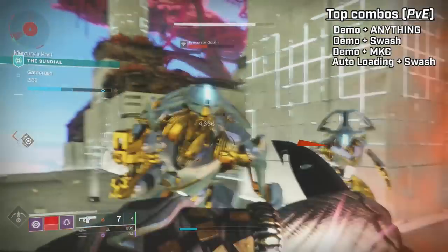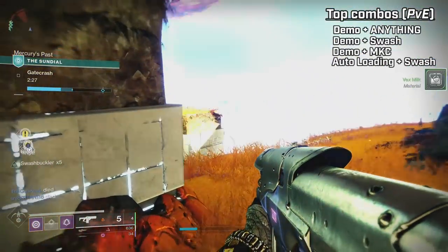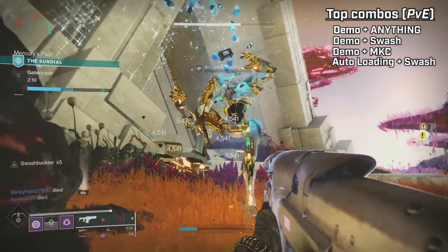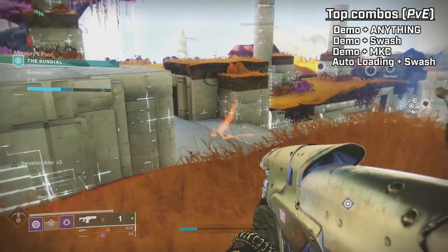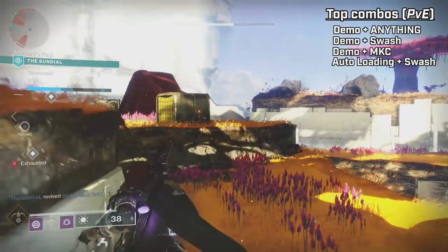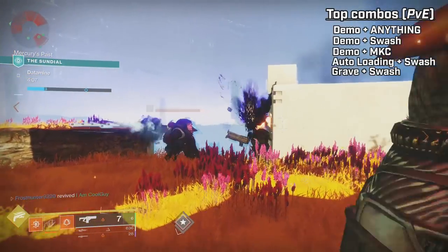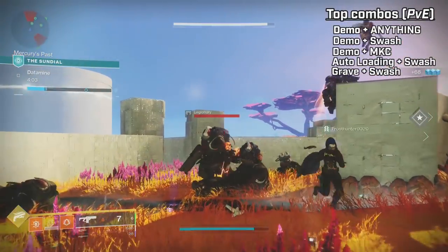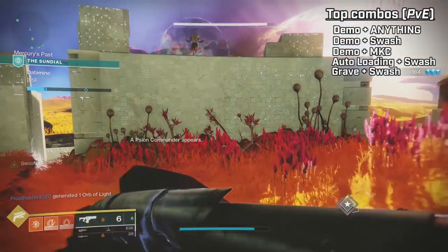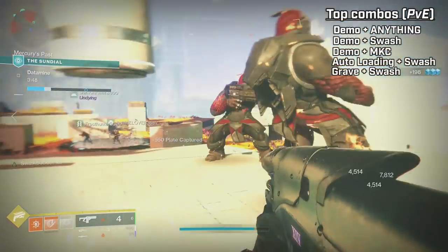Next, Autoloading Holster with Swashbuckler — I actually got this roll. When I see an enemy with low health, I bring out the fusion and melee them, get Swashbuckler x5, then go on a terror until the stack runs out. I stow it, it reloads in the background, and my roll has Ionized Battery for seven total rounds. When I see another low health enemy, I bring out the fusion, melee them, and go to town again. Grave Robber with Swashbuckler is possibly even better — you can melee and refresh the magazine, going on your x5 stack rampage, and when adds are rushing you just melee to refresh the mag. Remember, Swashbuckler's melee proc means something like a 100 Throwing Knife can proc the x5, so you can use that to your advantage.